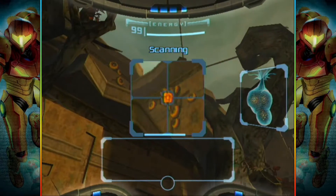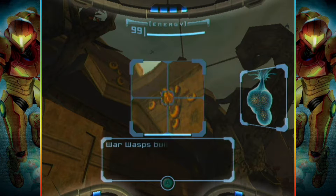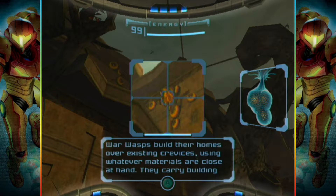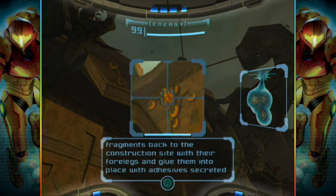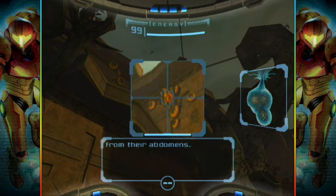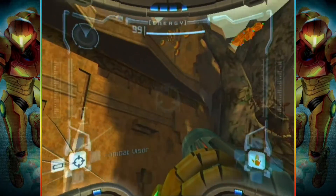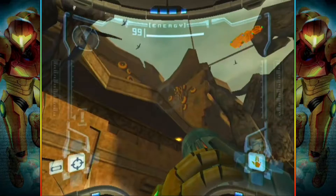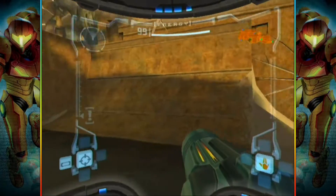What the hell is this? War Wasp Hive — primary War Wasp dwelling, only vulnerable to heavy weaponry. War Wasps build their homes over existing crevices using whatever materials are close at hand. They carry building fragments back to the construction site with their forelegs and glue them into place with adhesive secreted from their abdomens. Gross. So if I try and shoot it, it won't do anything — it said heavy weaponry.